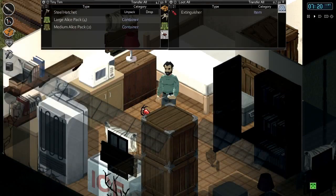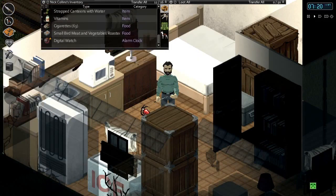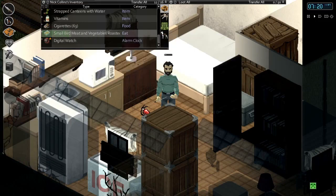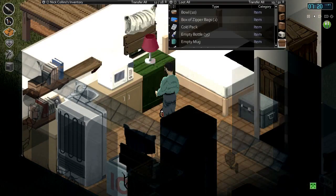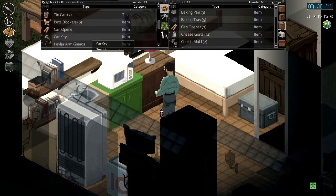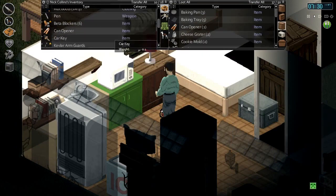Awesome - 7:20 AM. I assume we slept through our alarm - 5:30 yeah okay. Let's have the rest of this for breakfast. Have we gained any weight? No, we're still 78. Okay well, eventually we'll start getting weight again. Eventually. Some tin cans here.